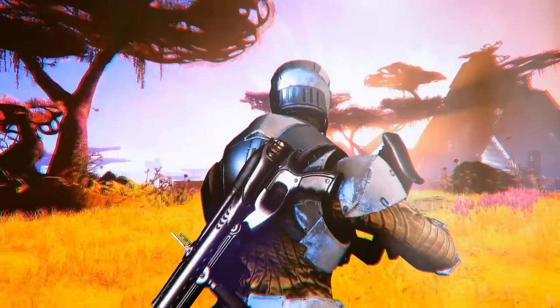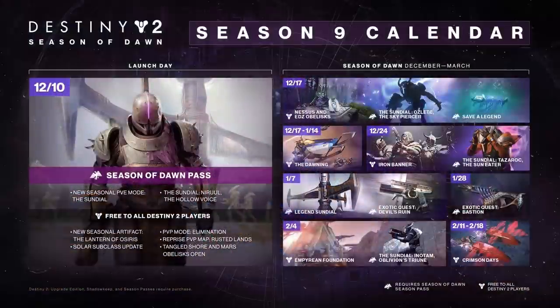We also have a roadmap. Let's take a look at it. December 10th is when Season of Dawn actually launches — that's next Tuesday. We'll have the new seasonal PvE mode, the Sundial, and then it says the Sundial Narul, the Hollow Voice. Starting on the 17th, we have the Nessus and EDZ Obelisk. Pretty sure the one we saw in the trailer looked to be an obelisk found on the Tangled Shore, but this one just says Nessus and the EDZ.